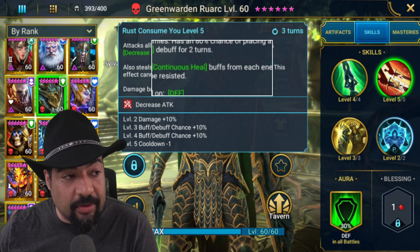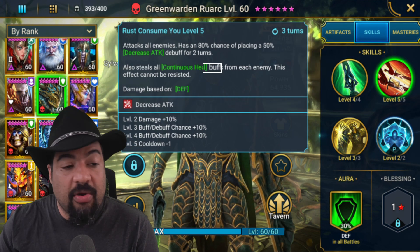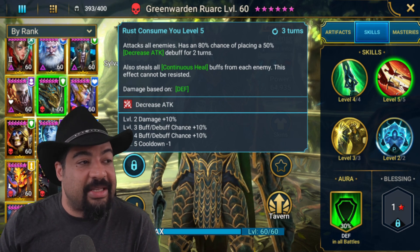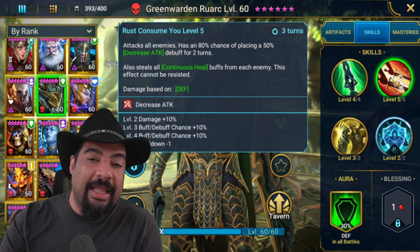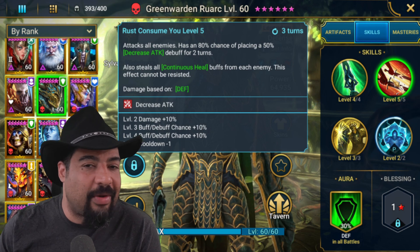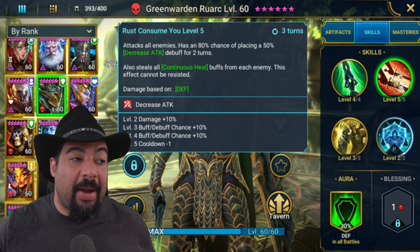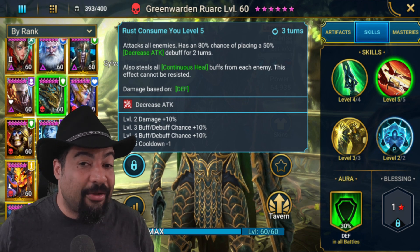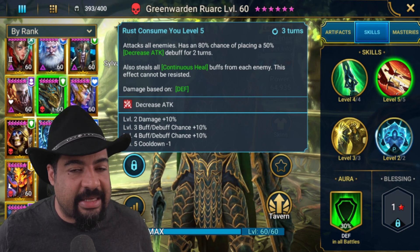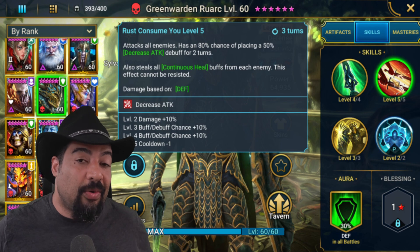The A2 ability is an AOE with decreased attack all the way around, and it also steals all continuous heal buffs from each enemy. This effect can't be resisted, so you don't need accuracy for it. The decreased attack debuff does require accuracy, so if you're bringing him into clan boss for that debuff, build accuracy. My guess is that in arena you might just steal continuous heal buffs from champions like Wixwell or Kazar without needing to land decreased attack, so you could skip accuracy there and invest in defense or sustainability instead.